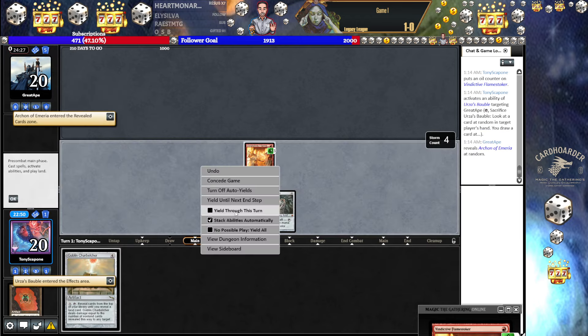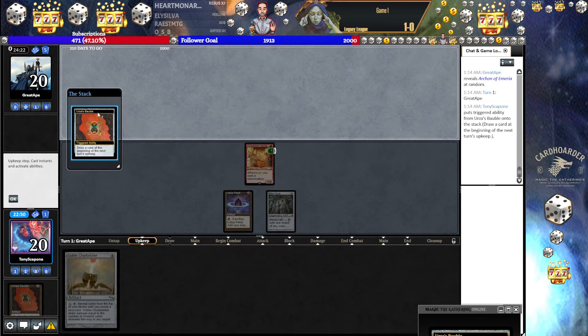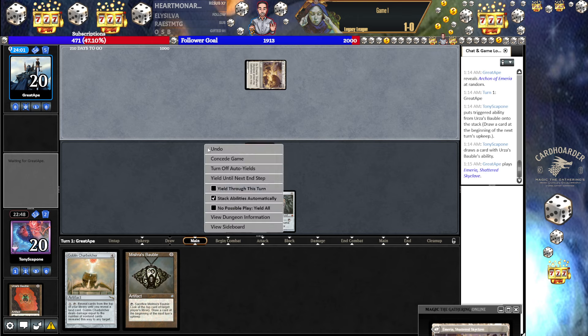I'm going to use Bobble. There's going to be very few situations where you're not using Bobble. That's an Archon of Emyria — not what we want to see. Belcher is a good way to beat Archon, but having said that, it doesn't seem as though we're in a great position to belch. Please don't play Archon. Tapped. Yes — give me LED. I'll take that. That's fine. I'm not greedy.